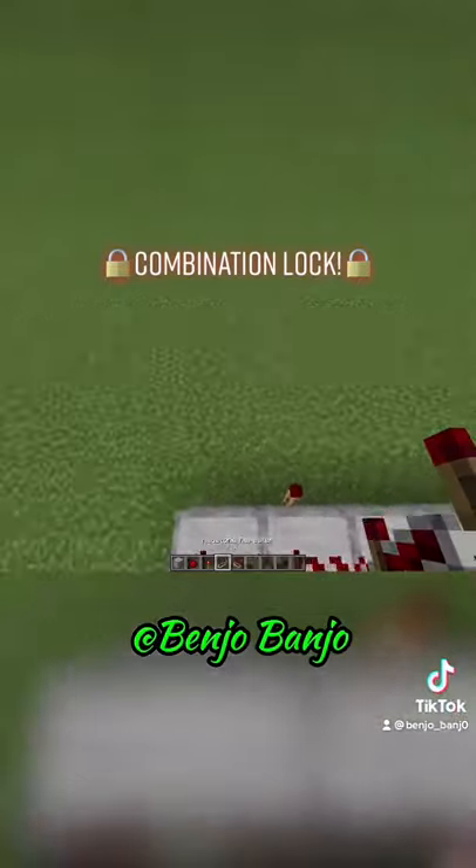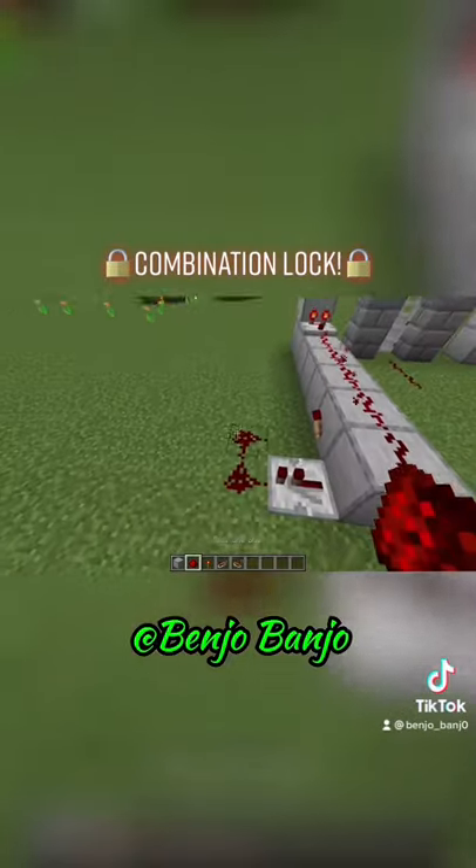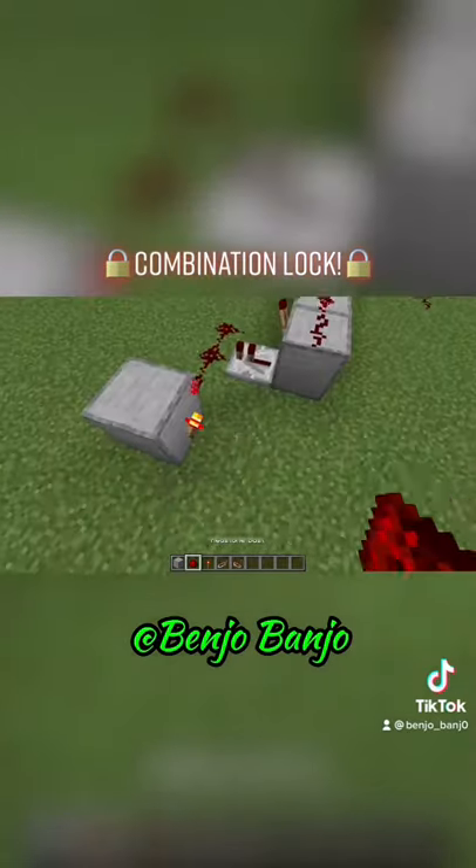So, break those other ones, and then put a redstone repeater right next to it on the outside and connect those with dust. Then have a line running straight into a block with another torch to invert the signal.